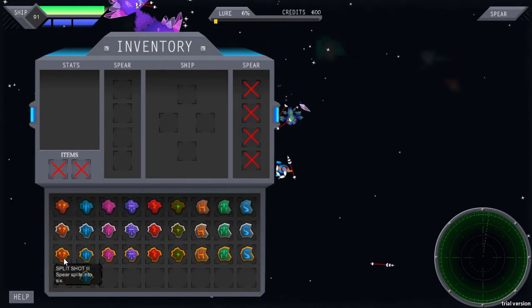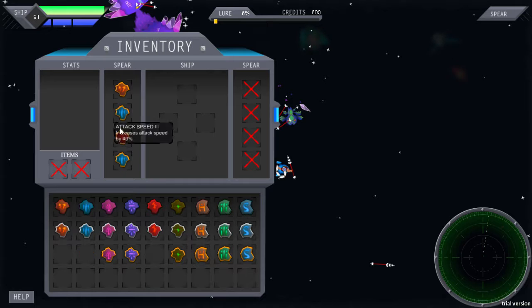What I'm going to do is make my spear a bit more powerful by giving it a split shot, fast attack, fire, and lethal. Let's make it even faster. And also, whilst I'm here, I'll give myself a little bit of extra speed for my ship.